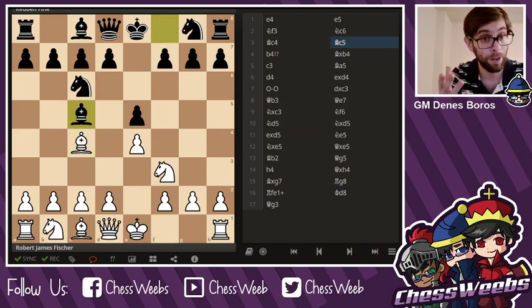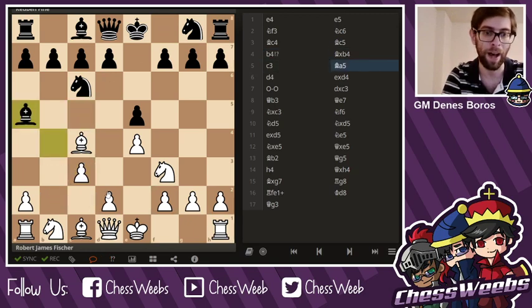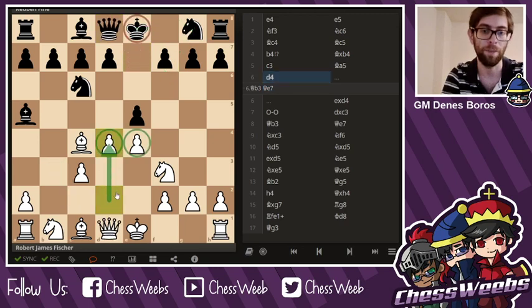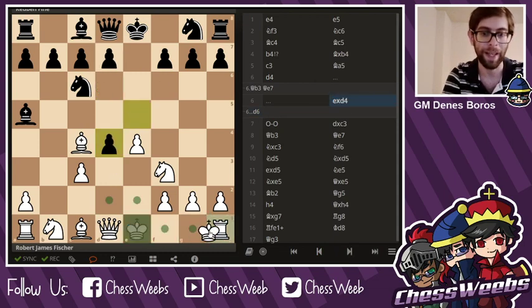Bishop c5 was played by Grandmaster opponent Reuben Fine. And guess what? Even Fischer loved the Evans Gambit — played b4. Bishop takes b4, c3, bishop a5, d4. Same idea: trying to take the center and noticing that Black's king is stuck in the middle. If White had played queen b3 earlier on, Black could just defend and prepare castling. But Fischer insists, plays d4, and Reuben already makes a mistake, taking on d4, when in fact d6 is the better move. He takes d4, castles.